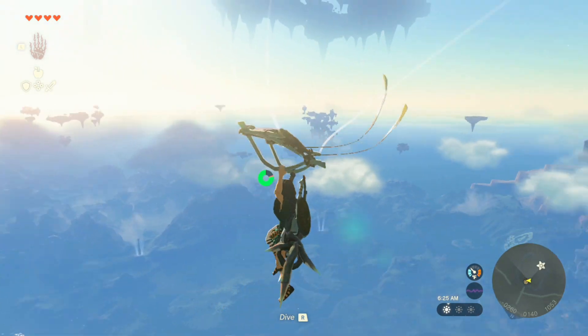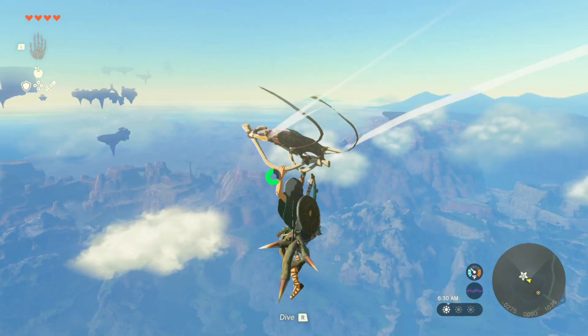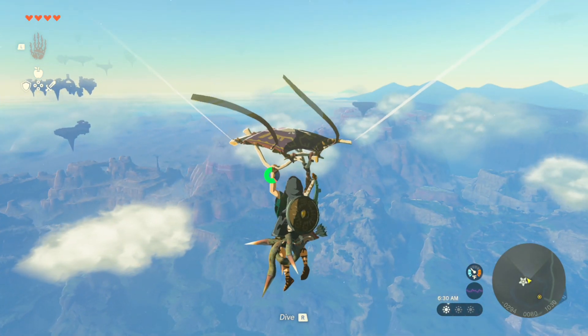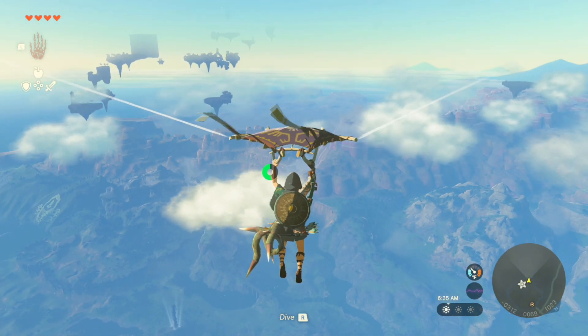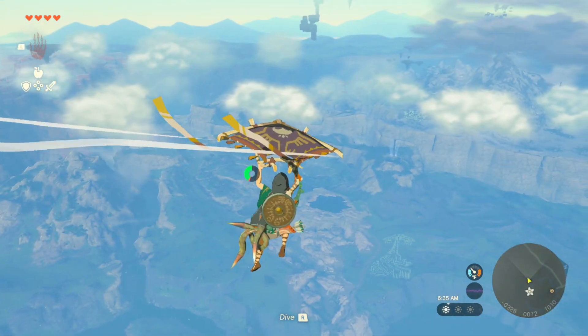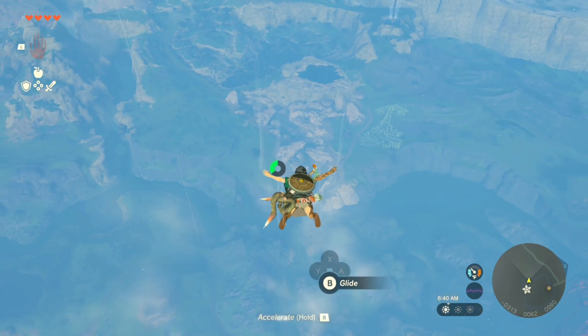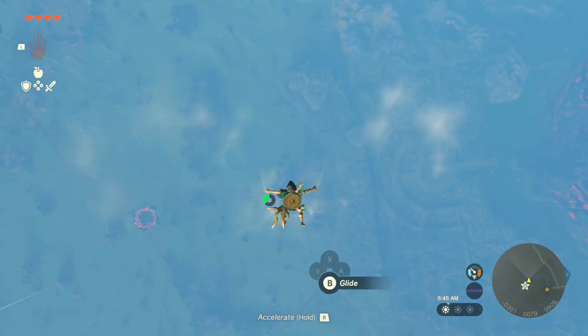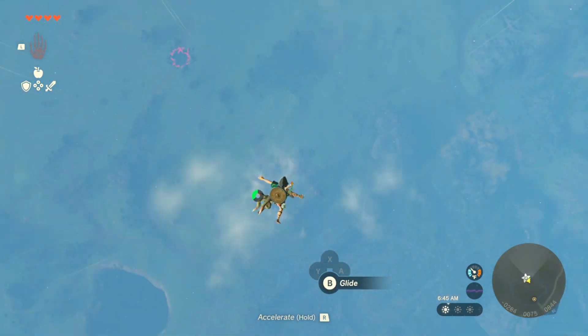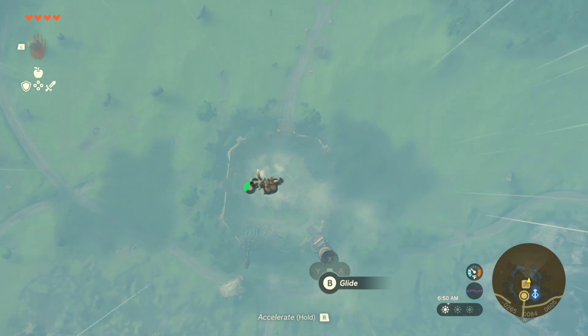Still got the volcano over there. That all looks sick. So that's Gerudo Desert over that way with the Yiga Clan — I forgot what they're called. You use stamina when gliding. I guess that makes sense.